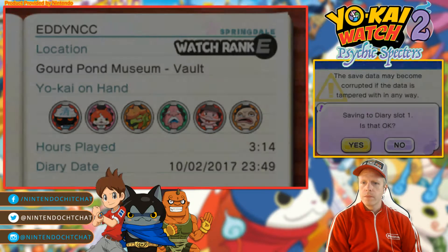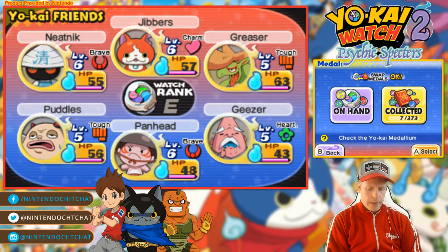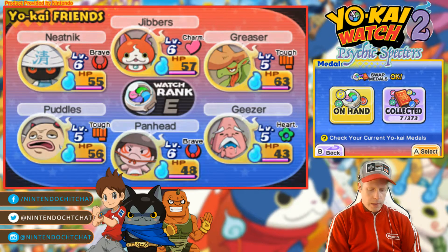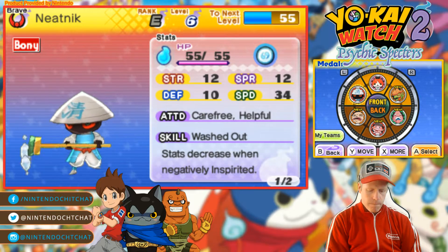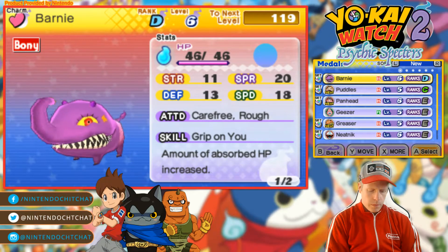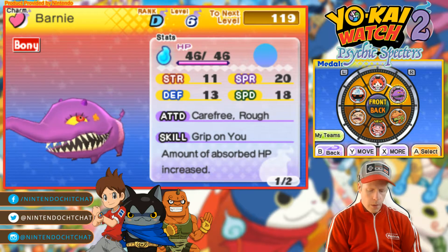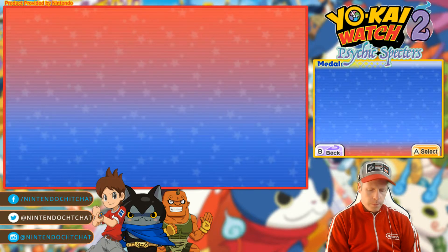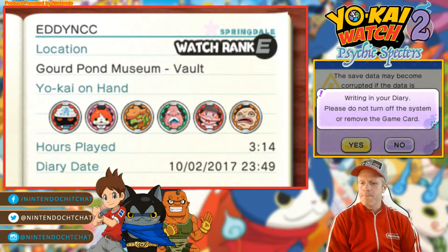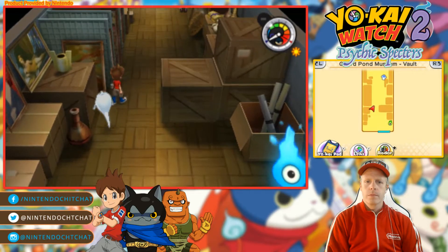Let me see here. Bring Barney with us, I think — that will be good. Let's save over that really quick. We made a little change there to our set. Now we're done here with you, Ipo. Pretty cool place — look at this.